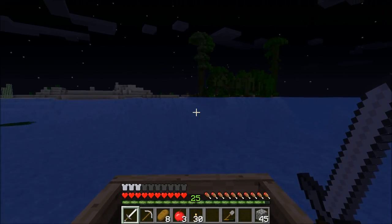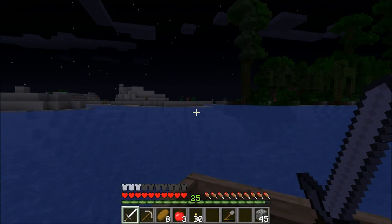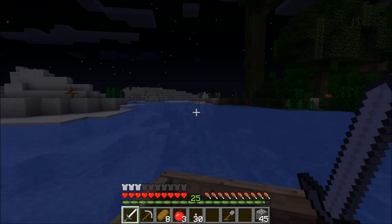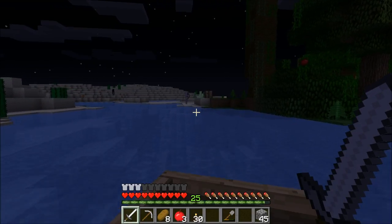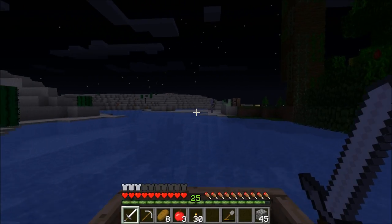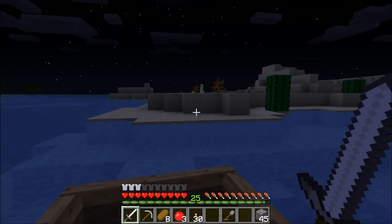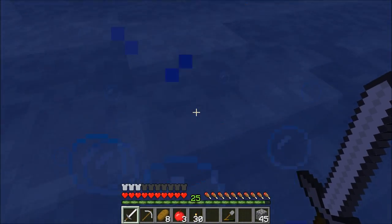It's right through here. It's right between this jungle where I found the cocoa beans and this little desert outcrop in here. Oh, a skeleton. There's the crafting table I built when I needed to build a boat. I think this will be good. I can walk from here.